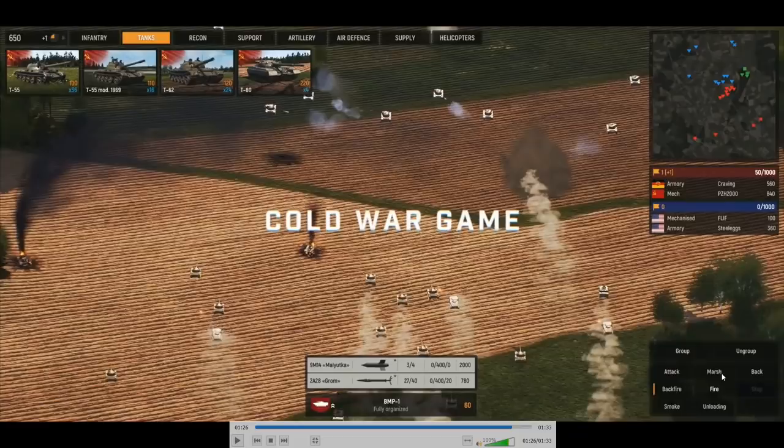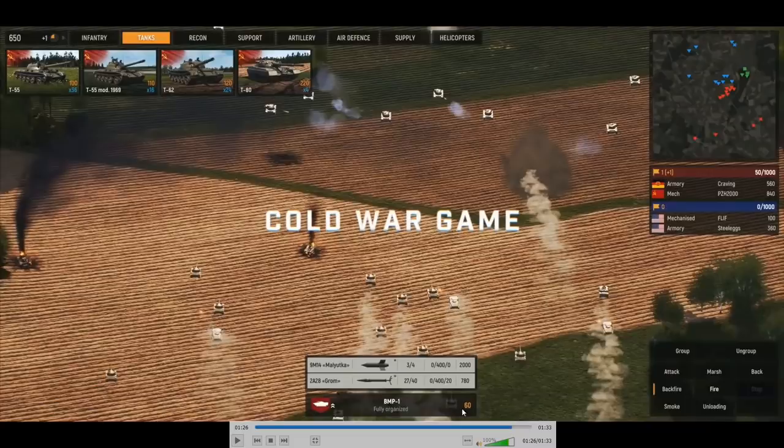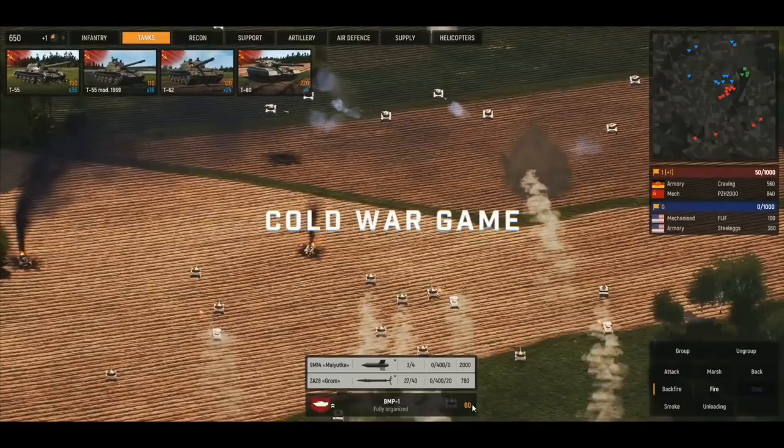Backfire? No idea. Fire, makes sense. Smoking and unloading. So if there's infantry inside what seems to be BMP1s, you can get those guys out. It also says BMP1 fully organized — not exactly sure what they mean by that, but I think it means something similar to Calm, Panicked, etc., and all the morale statuses we have in Red Dragon. Also, it says 60 over here — I'm thinking that might be the unit price, considering it's the same color as the unit pricing. Having a BMP1, potentially with infantry inside — let's say 30 points for the vehicle and 30 points for the infantry.